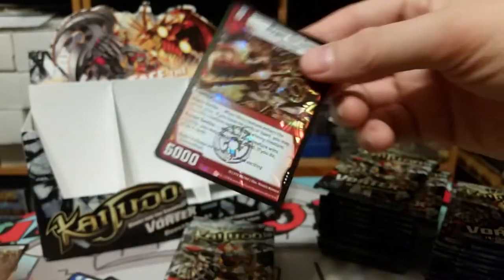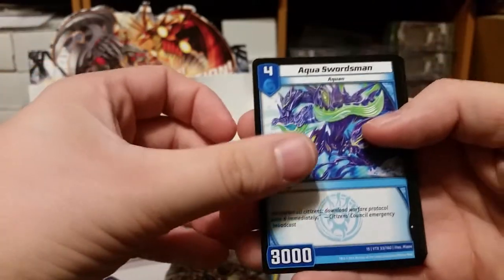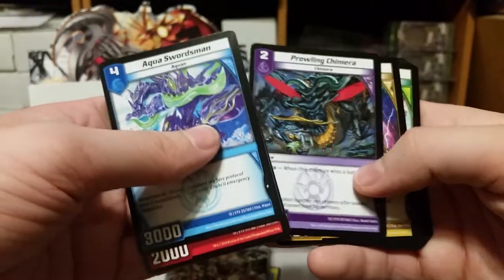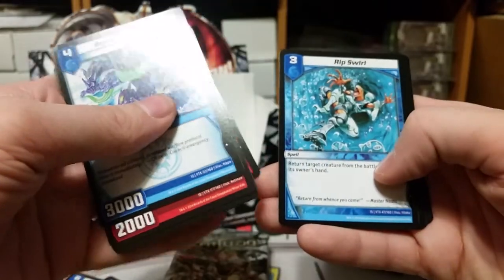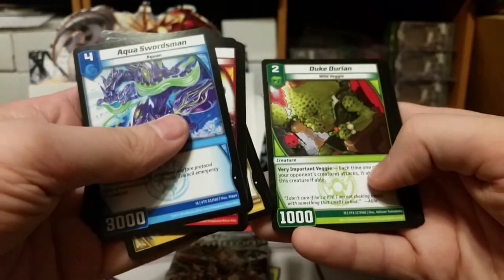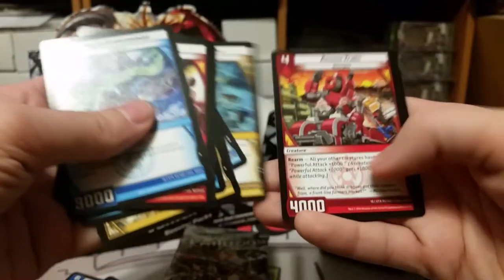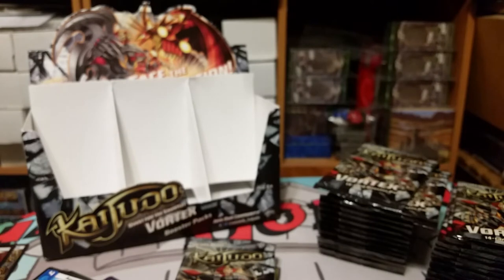I remember Sinister Scheme getting some play, just because Terror Pits wasn't in the set. Using that card — Aqua Swordsman, Sledge Bot, I remember Sledge Bot being used, Prowling Chimera, Aurora Scout, Runestone Goliath, Jack the Hammer, Rip Swirl — I remember this card being used — Phase Generator, to Tier 8, Duke Durian, Wildfire Valkyrie, Emperor Palotta, Bolt Hawk, Ammo Train, and then Code Card. I keep forgetting to pull those out and set them aside.